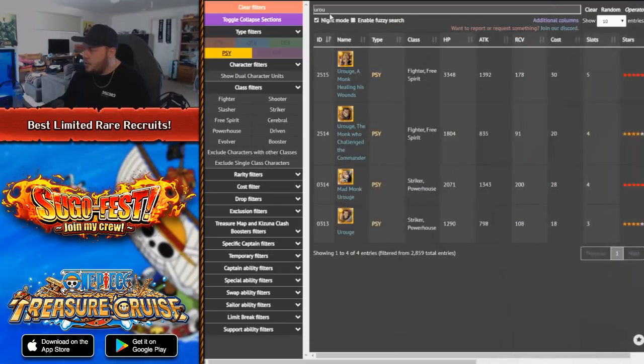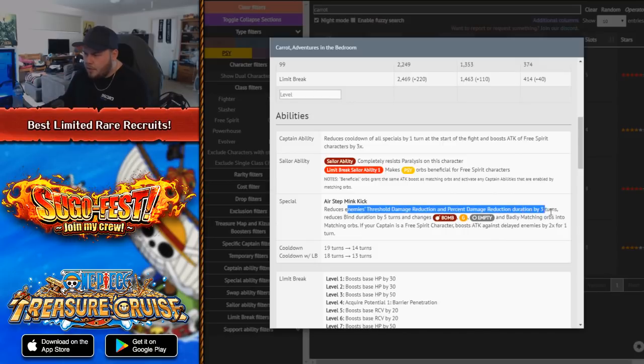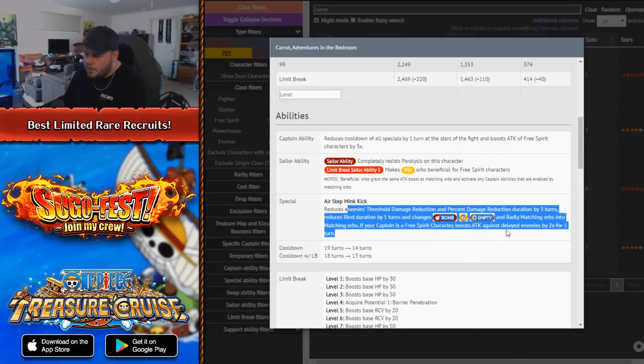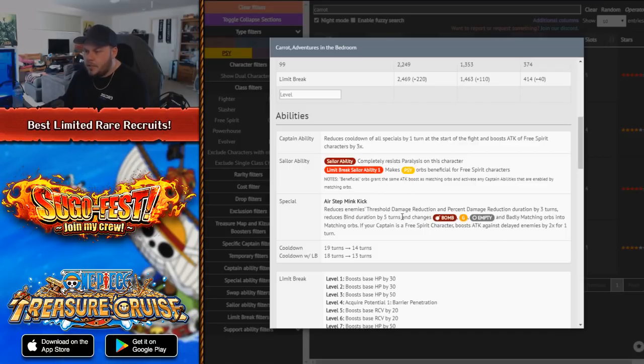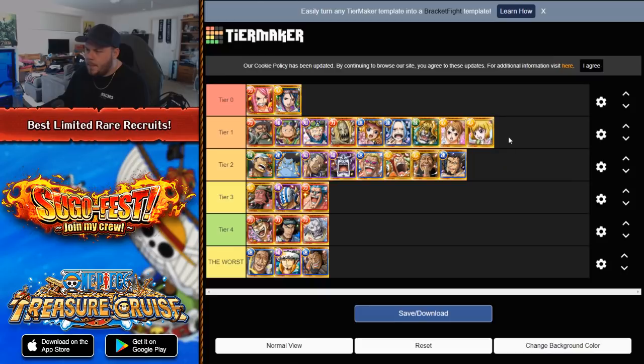And then the last one is Carrot, which was the recent one to release on Global. Carrot reduces the enemy's threshold and rainbow shield by three turns, bind by five turns, changes bomb, G, and empty into badly matching, and badly matching into matching — that's very good. If your captain's free spirit, you get a 2x conditional boost. She doesn't delay with her special, which is annoying — it would have been nice if she was self-procking. But aside from that, you still get really good utility and very good orb manipulation. The 2x conditional boost is a really nice added effect on top, she can be put on a lot of different teams, and all you need is just someone to delay the enemy.